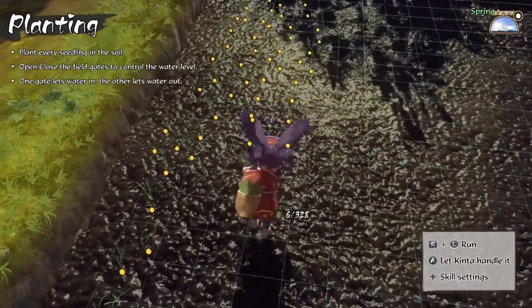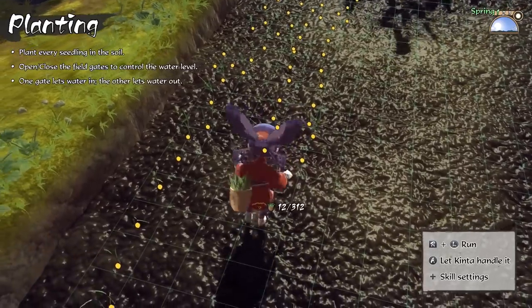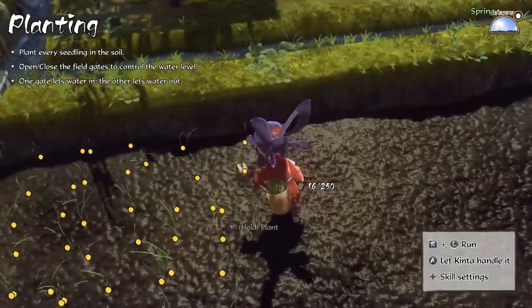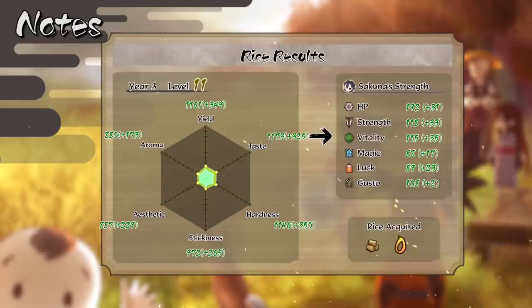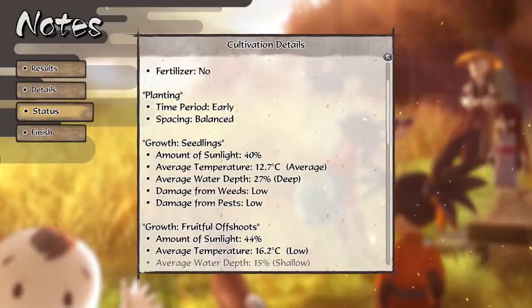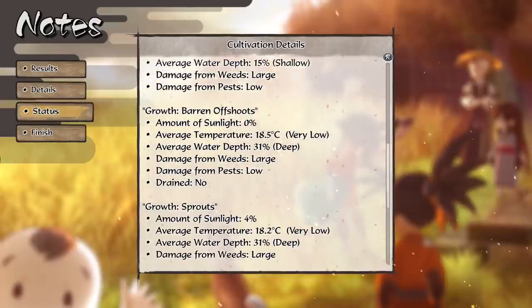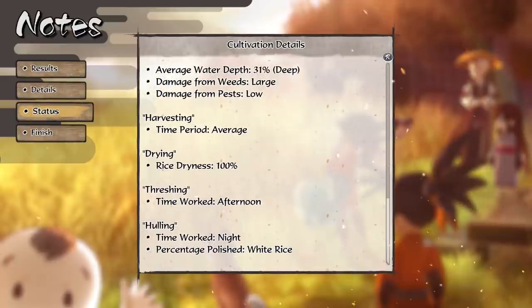Sakuna will gain experience and unlock new skills and abilities making things a bit easier — for example, at first it's tricky to guess the right distance between seeds you plant, but after a while you'll unlock a grid that shows you the ideal placement. Depending on how well you took care of your rice and the specific stats of your rice, it will improve Sakuna's stats in combat. The farming and combat are really well interconnected: you'll fight monsters and explore to make good fertilizers and get better rice, and then the better your rice, the more your stats increase, making it easier to progress in the story and beat the bosses.